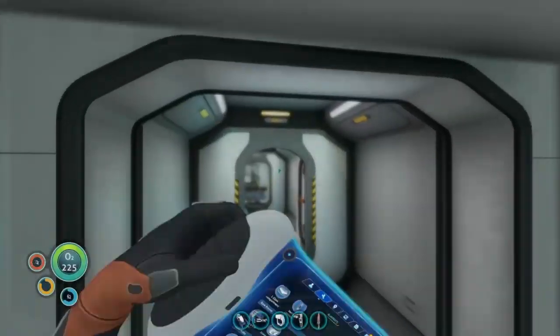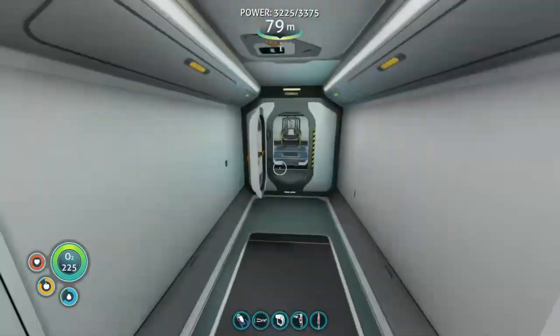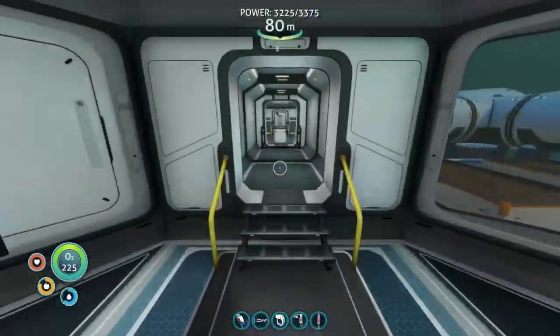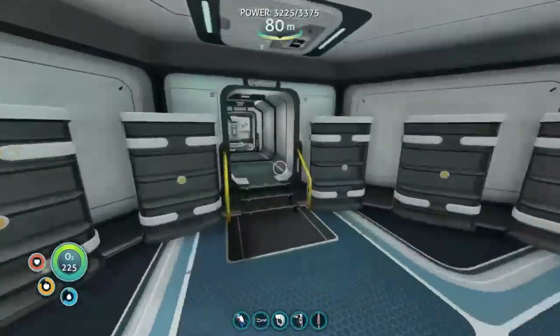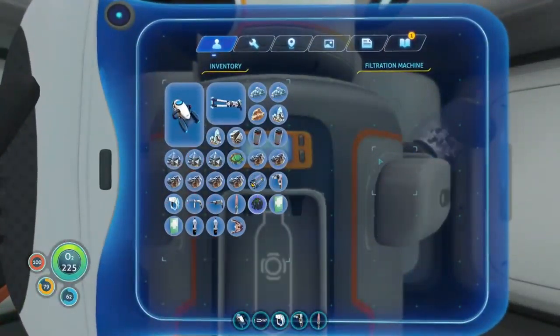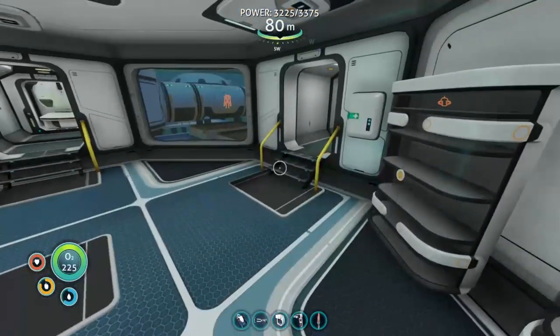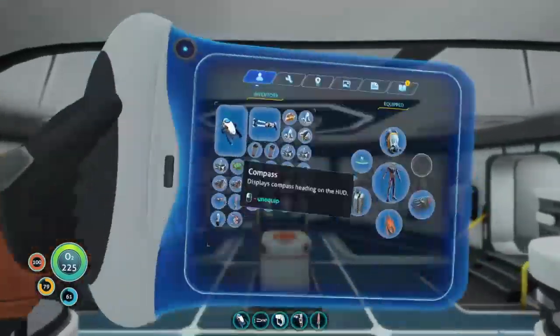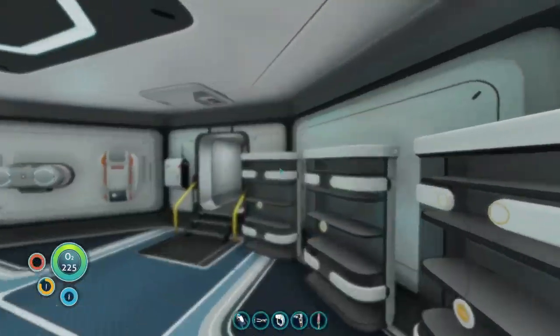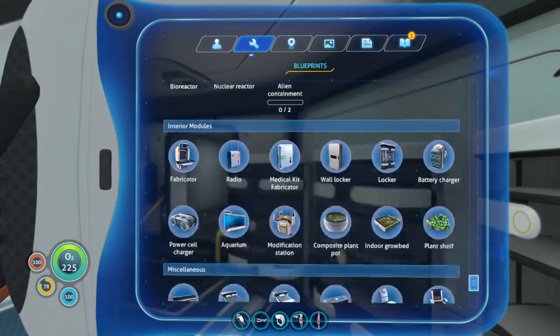Alright, we have made it back with a total of six nickel ore. Six. Hopefully that will make us through the building of the rocket. I thought I was going to have to go back down there for more, because it was painful. Alright, let's see. Where is it? Of course.